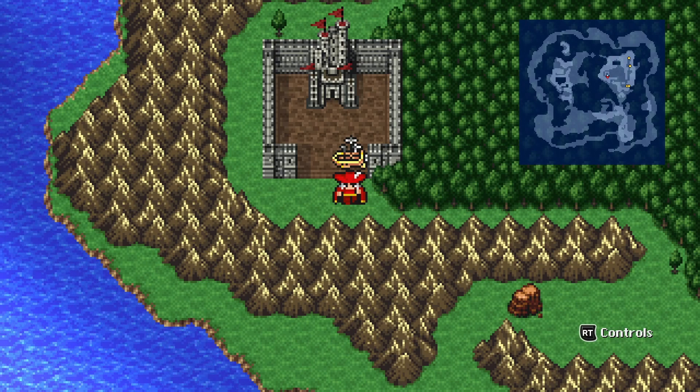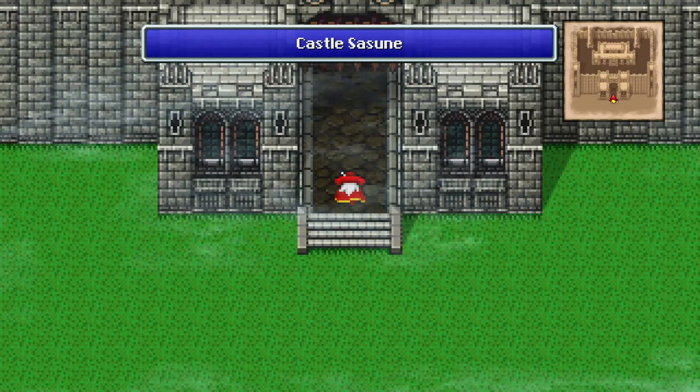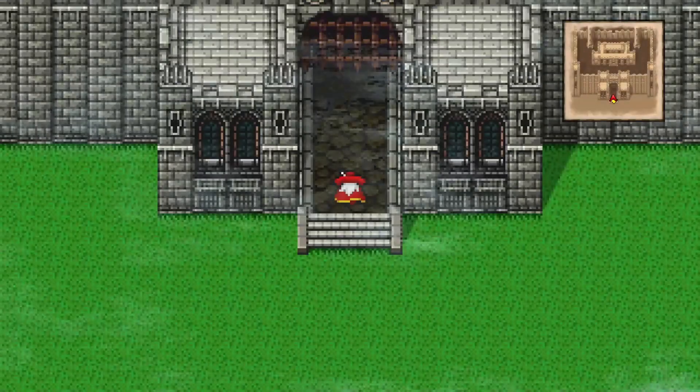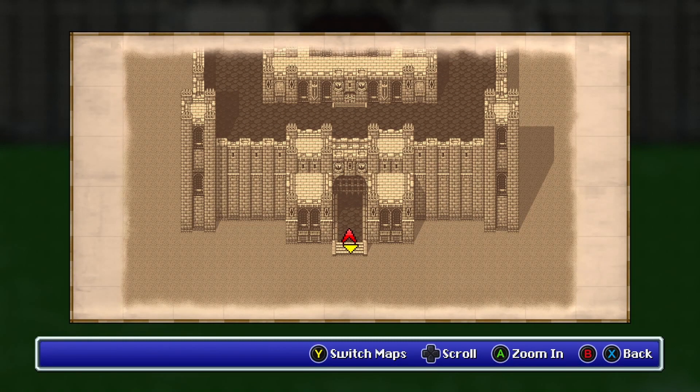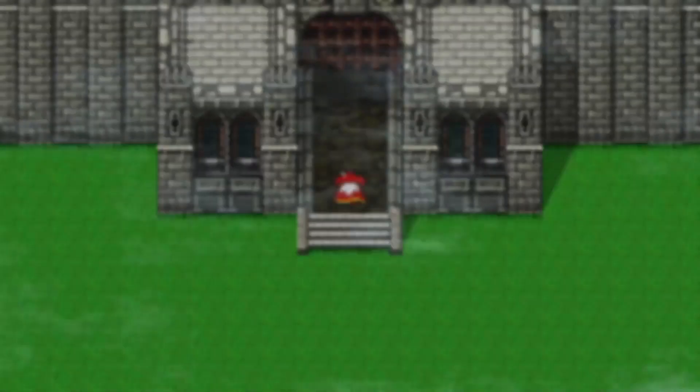When last we left off, we were about to go into Castle Sassoon, so let's do it. Now in here there's all kinds of treasures. If you push the right button you're going to switch maps. Castle Sassoon has 13 chests and one hidden or granted item in here.